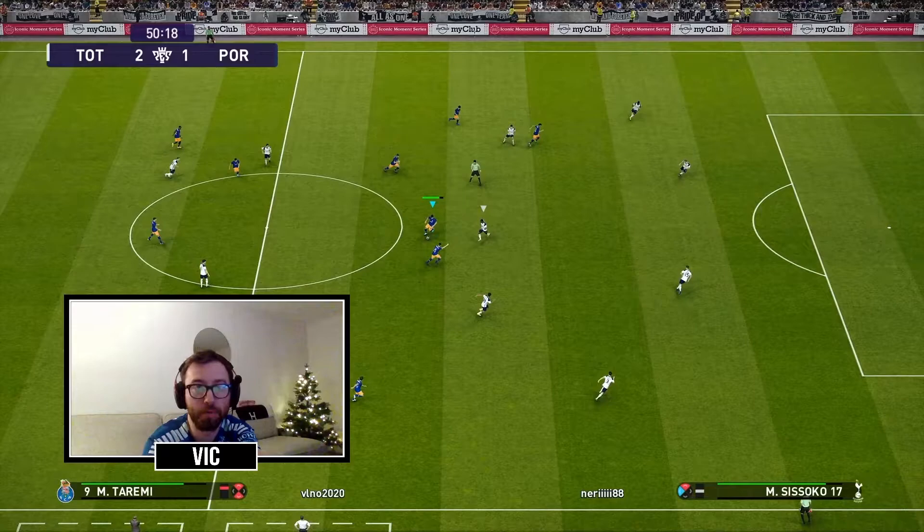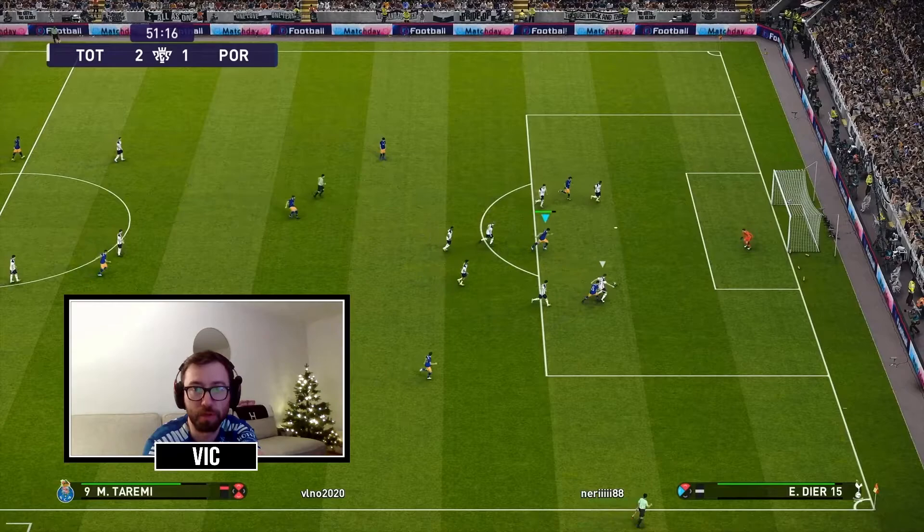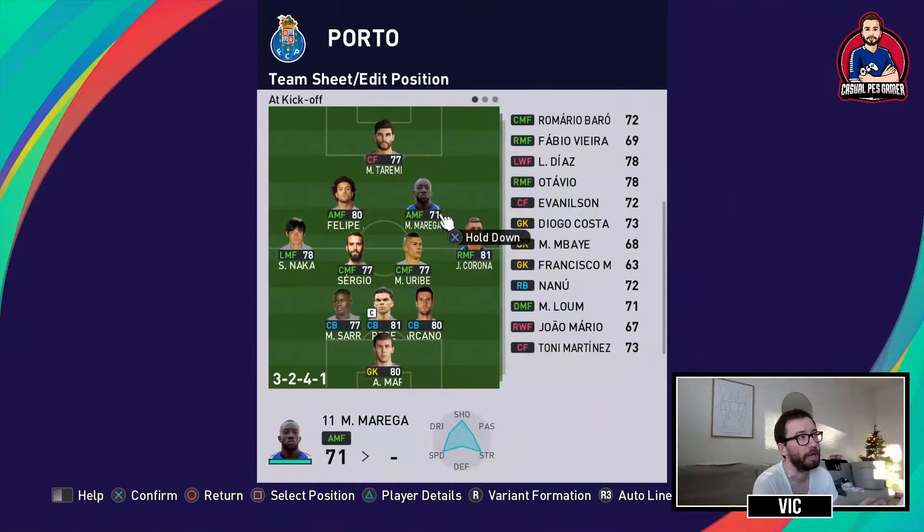This is from the game against Tottenham — I'm down 2-1. Taremi has the ball and as you can see a lot of players are pushing forward. This is Corona, then you have Ottavio, Oliveira, Felipe Andersson, and Nakajima up here. Taremi plays it wide to Corona, Corona hits Taremi again, out to Ottavio, and then Taremi finishes with the naughty chip shot.